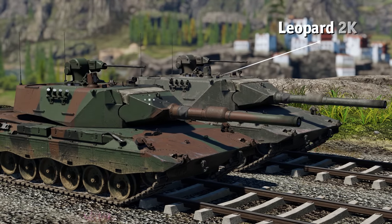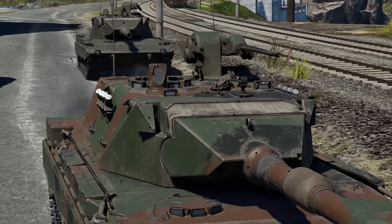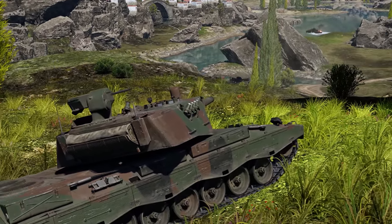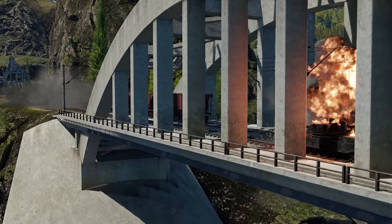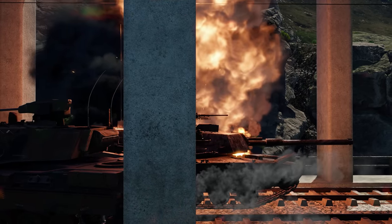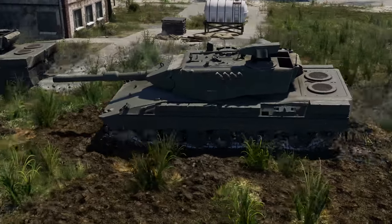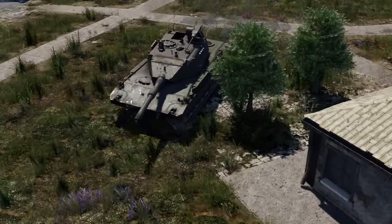The first member of the family most players will meet is the experimental Leopard 2K, one of the earliest versions of the tank. Thanks to its 16x zoom, the gunner can deliver accurate fire at ranges exceeding 2 kilometers. The standard 120mm APFSDS rounds boast both good penetration and nice damage. With a 1,500 horsepower engine and a good transmission, it enjoys excellent dynamics, and the gearbox allows it to accelerate up to 72 kilometers an hour both forward and in reverse.